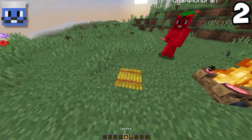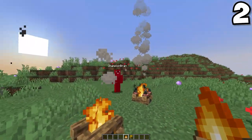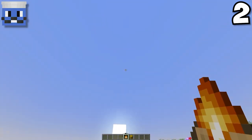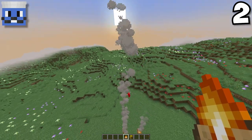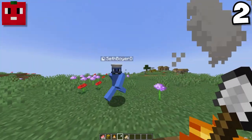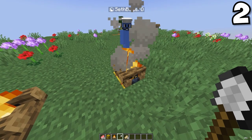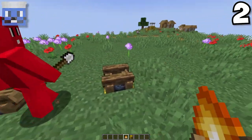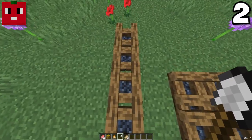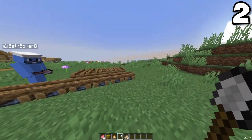And did you know that if you put a hay bale under a campfire, it makes the smoke go way higher? It's definitely going way higher — look at that, holy cow! And one more thing for campfires: you can put them out by right-clicking them with a shovel. You could use these to build a bridge, or just use the actual rails they have in the game.